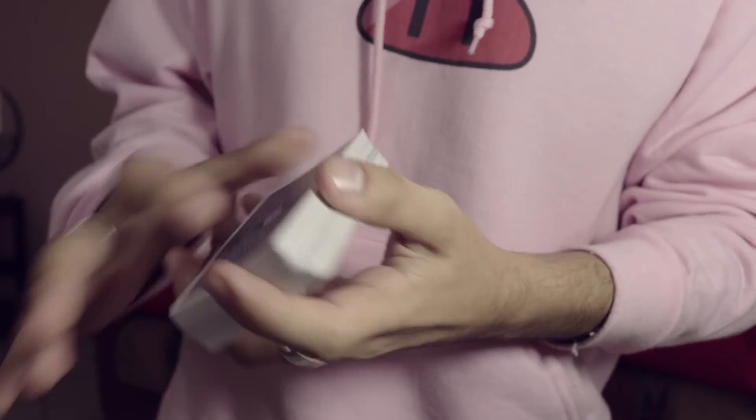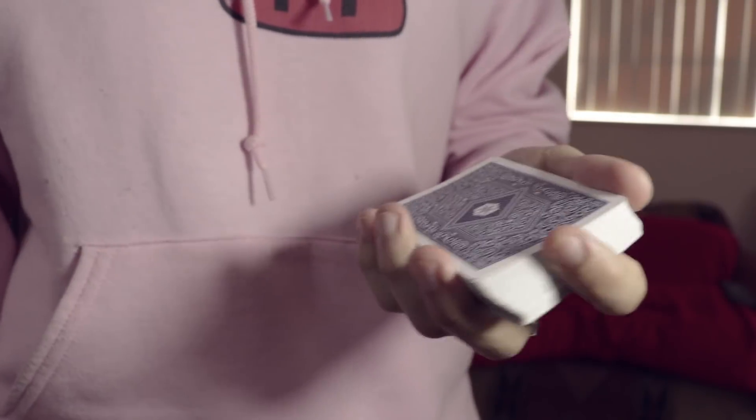You're just dribbling the cards and naturally you're getting that peek on that card. That's a very easy dribble peek.